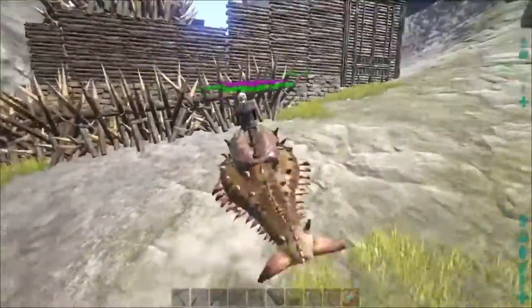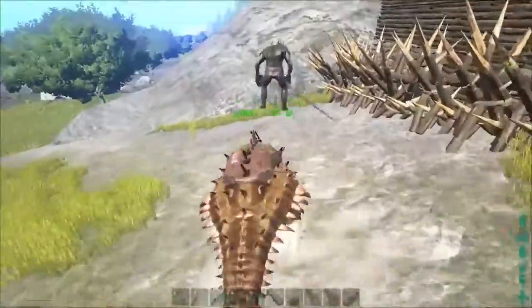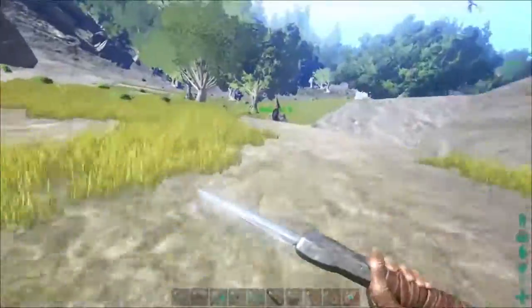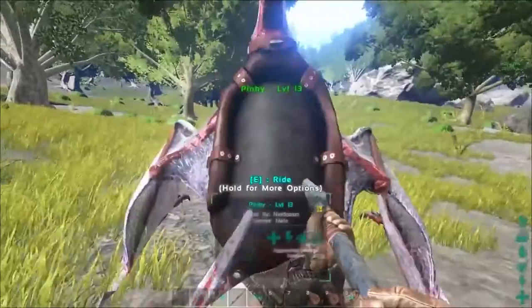Having spikes around your base may deter attackers because it is not cost effective to raid your base. However, it is good to know that at level 10 you are able to defend up to an attacker of level 30 if your base is designed right.